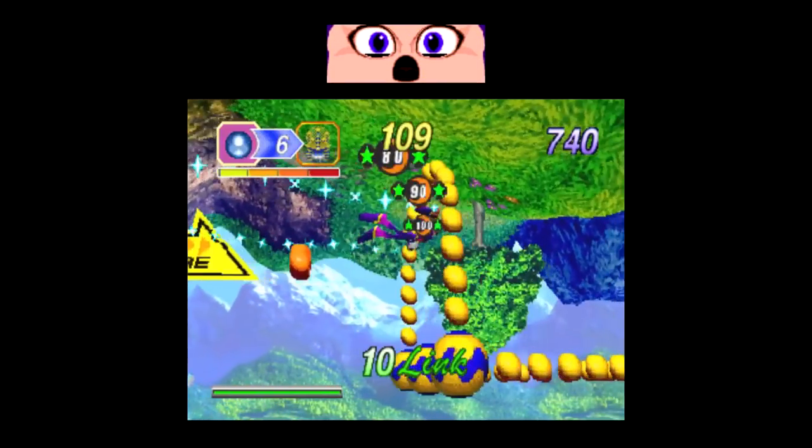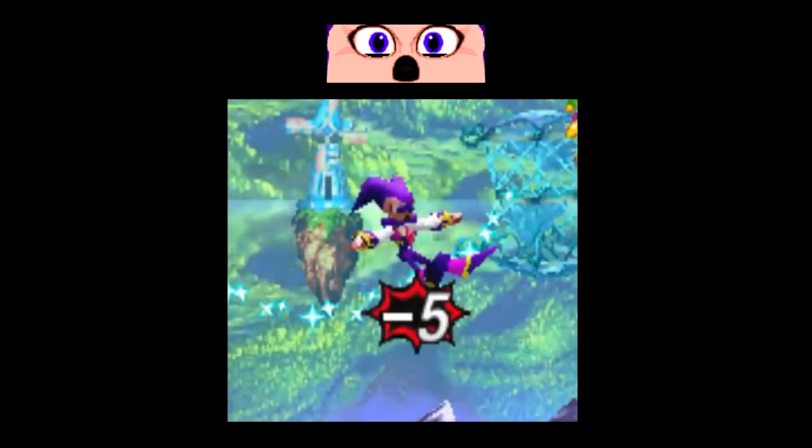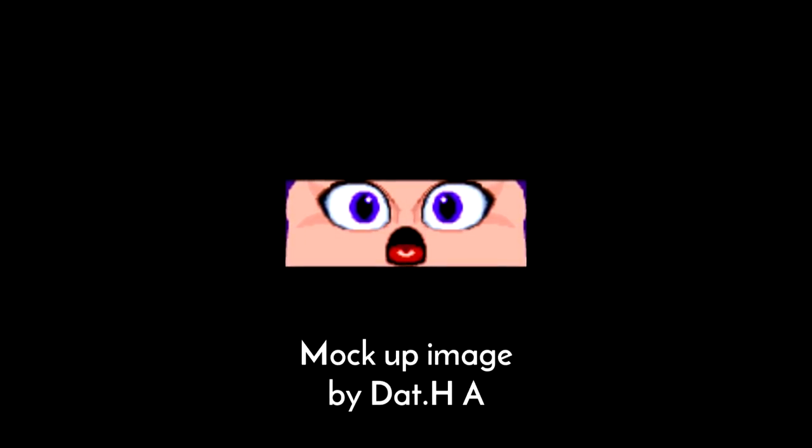One other thing I want to quickly bring up is NiGHTS' shocked facial expression for when they take damage. Now this asset is used in the final game, but as it turns out it's actually broken. The colour palette for NiGHTS' mouth is not displaying as intended. If you look closely you can just faintly see the outline of a tongue inside NiGHTS' mouth. The pixels for the tongue are mapped to a different part of the palette data, causing the tongue to incorrectly display as black. This mock-up image can give us a rough idea of what NiGHTS' face is supposed to look like if the error didn't occur.